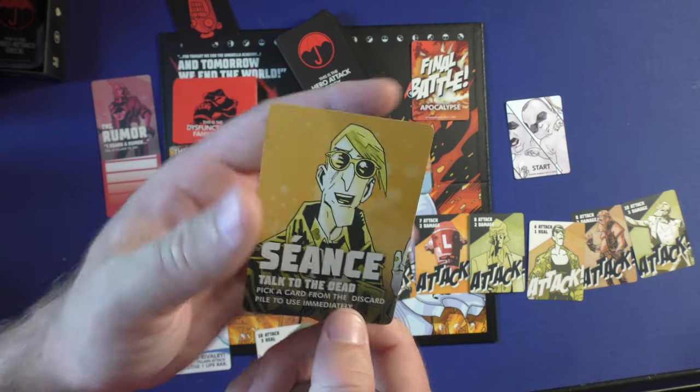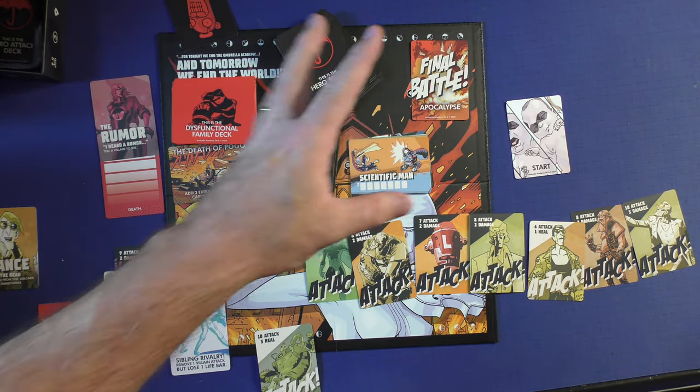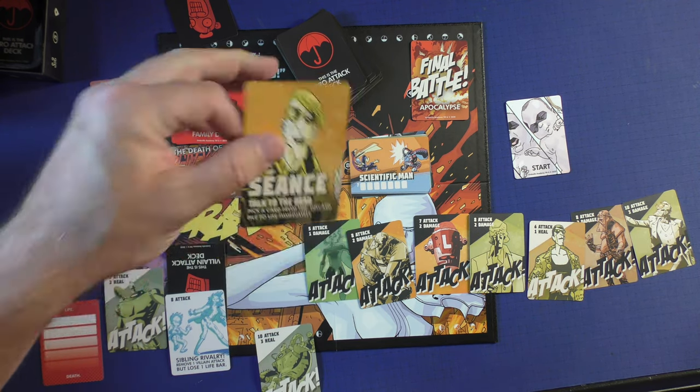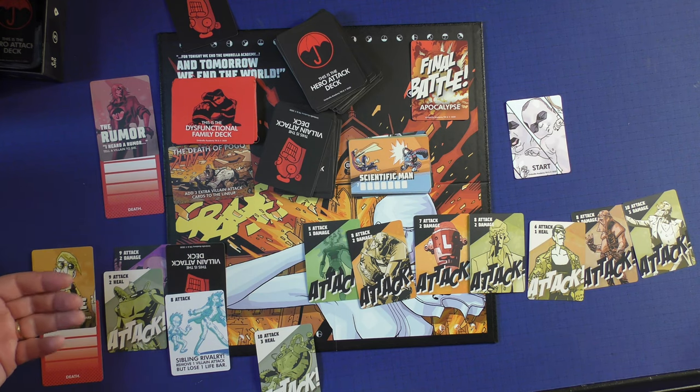Seance has his power: pick a card from the discard pile to use immediately. So if he had any cards in the discard pile from earlier rounds, he can pick that up from the dead and play it against anybody he wants. Once again, it costs him a life point to do so.